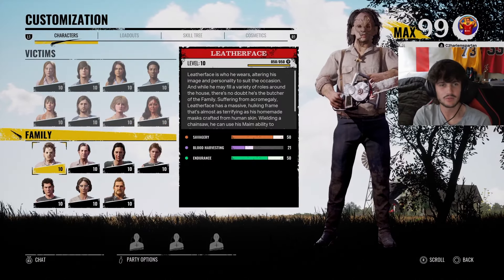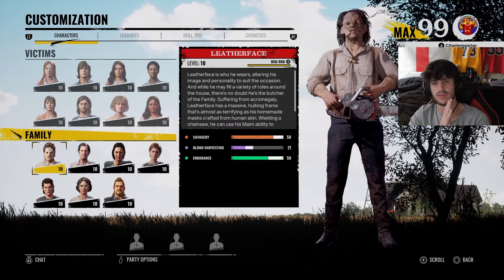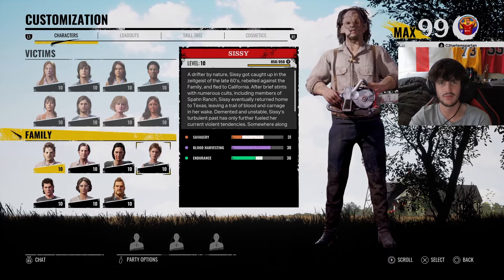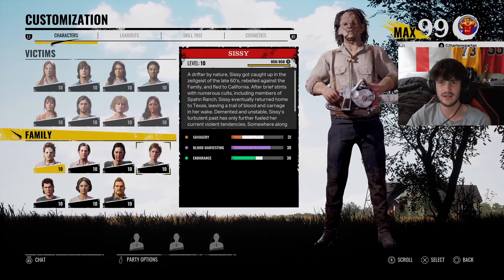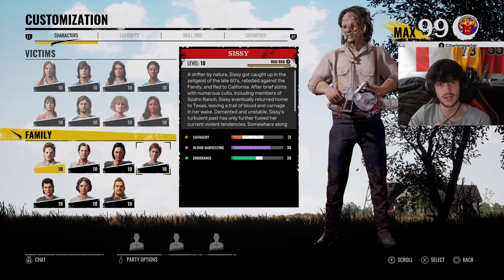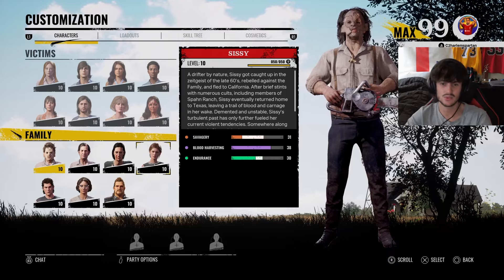What's going on guys? Today we're doing something a little bit different, similar to yesterday's video. We've got a random wheel with all the family's names on it. We're going to spin the wheel to choose which family member we're playing, then ask it which way to go on the skill tree - left, right, straight - and it's going to tell us what perks we have to use. Let's get straight into it.